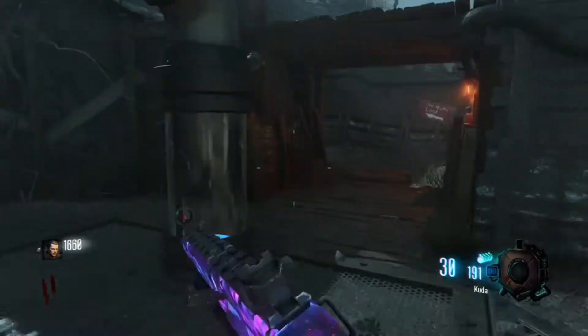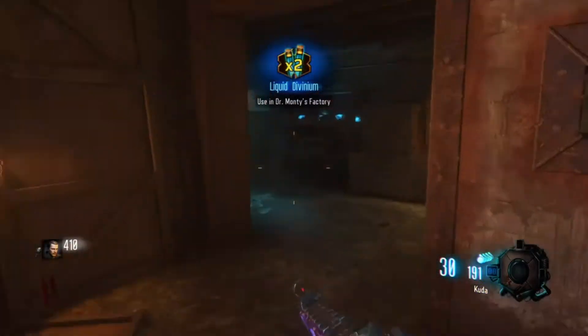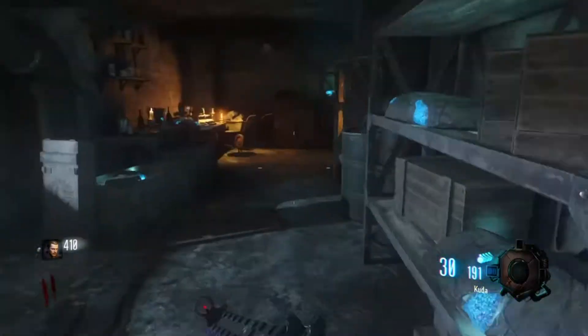So the next place that has spawn points is gonna be in the church and generator 5. Right now we're going to the church and I'll show you the spawn points there.